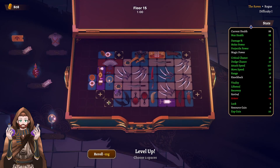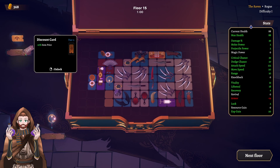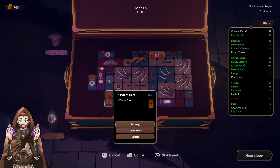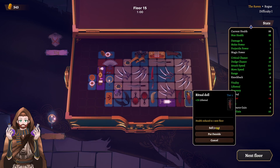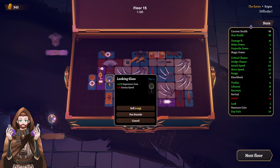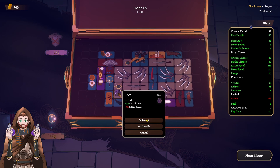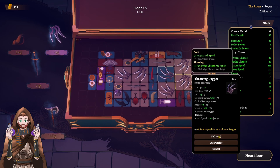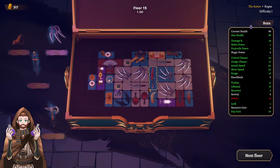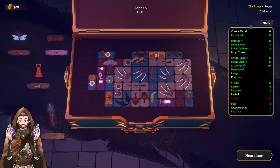We have the glass — critical chance and movement speed. This one gives us experience gain. Lifesteal is working. Lock and critical. Finally, a tier two throwing dagger! I am just selling this one and getting this one here. The ebony is not something we need right now. Another lifesteal ceremonial dagger. Let's lock it down. Let's fish for more throwing daggers, to be honest.